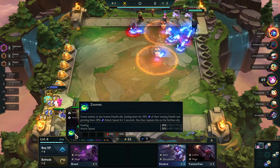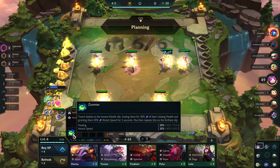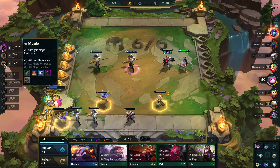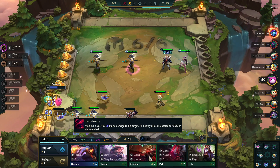I grabbed Yumi. She dashes to the lowest health ally, healing them for 30% of their missing health and granting them 30% attack speed for five seconds, then repeats this on the farthest ally — so she's just some extra healing. She's also Mystic, which gives my guys magic resist. I do have the two-piece bonus so they're getting 40 magic resist, giving them some extra survivability.